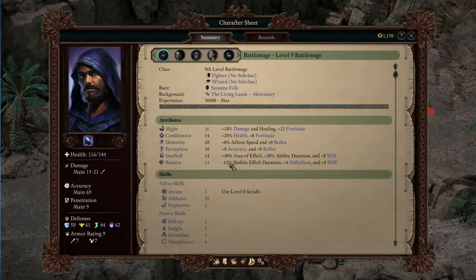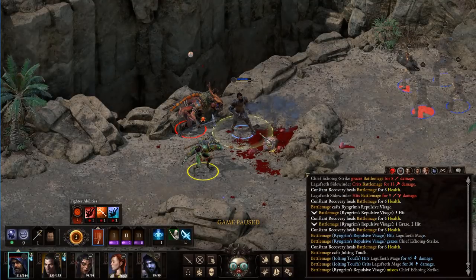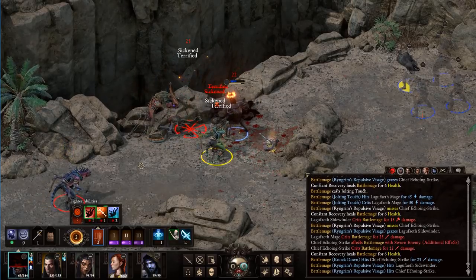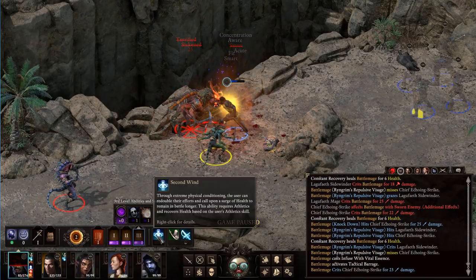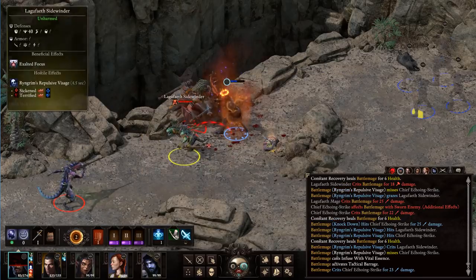Resolve, of course, nowadays reduces hostile effect durations, and I imagine this guy's Resolve is very high. We're going to try and knock him down and tackle a Barrage after that. Oh, here comes another guy — this is already going to go poorly for us. Let's Infuse with Vital Essence for some extra health. I did put a lot of points in Athletics, so maybe I'll wait on that for a little bit.